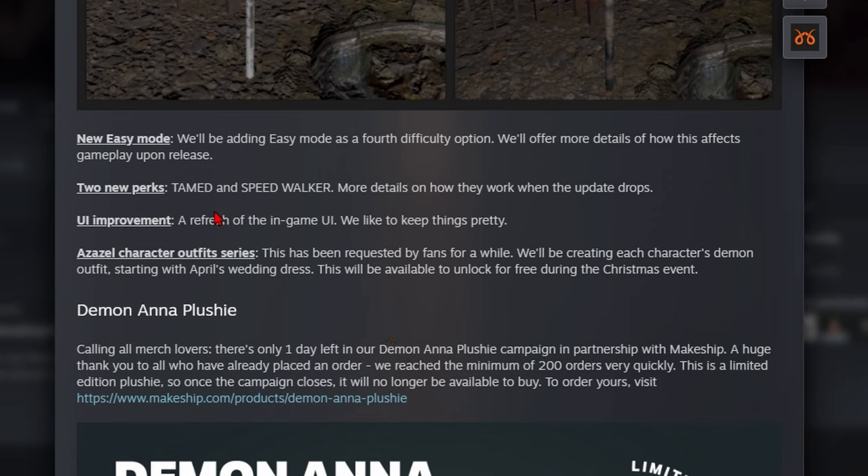We're getting two new perks called Tame and Speedwalker, with more details on how they work when the update drops. We're also getting UI improvements — a refresh of the in-game UI to keep things looking good.